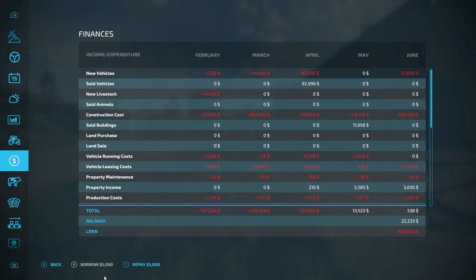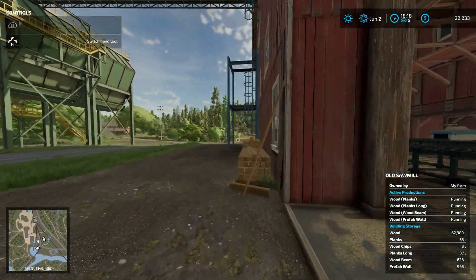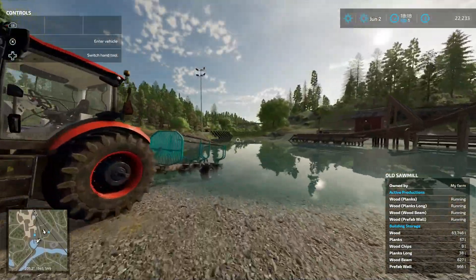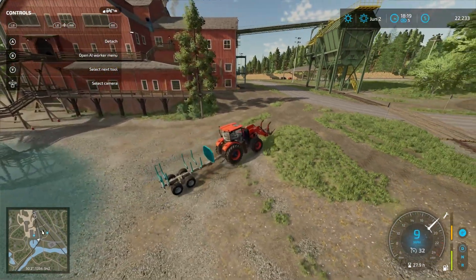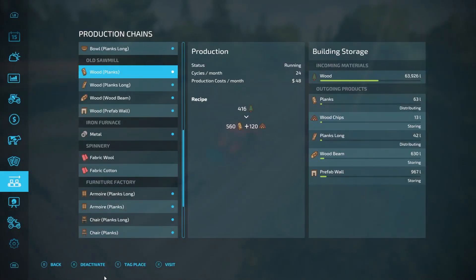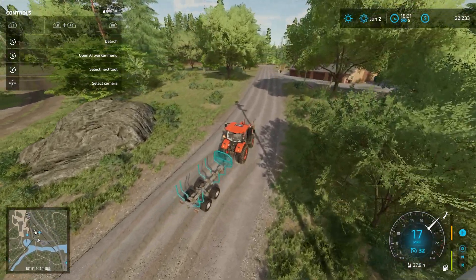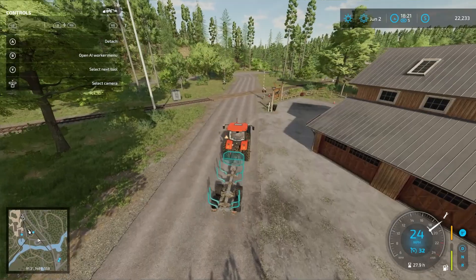This is on hard difficulty, so that's quite a bit. We're probably done offloading now — a few small logs left but they won't make much difference. Now we're sitting at almost 64,000 liters of wood at the old sawmill, so there's still plenty of room to drop off more wood there as well as at the paper mill and the wood turner.